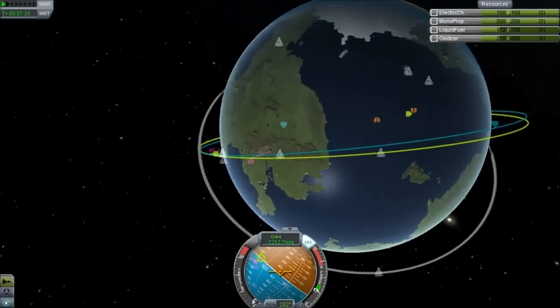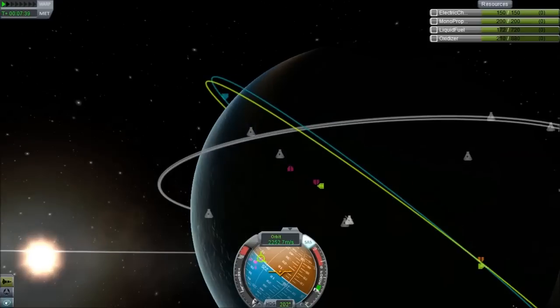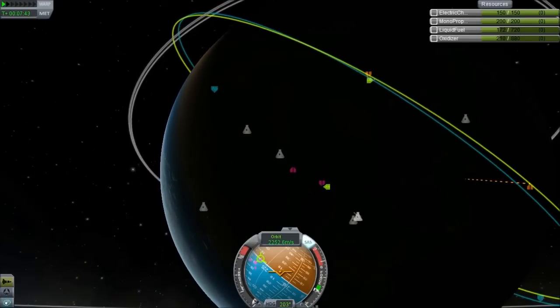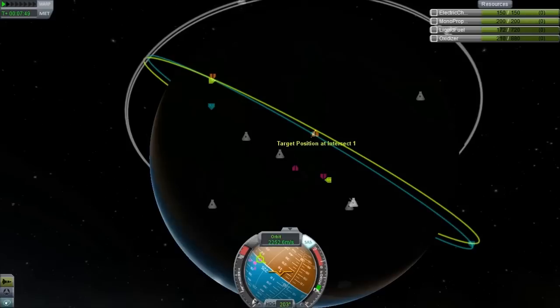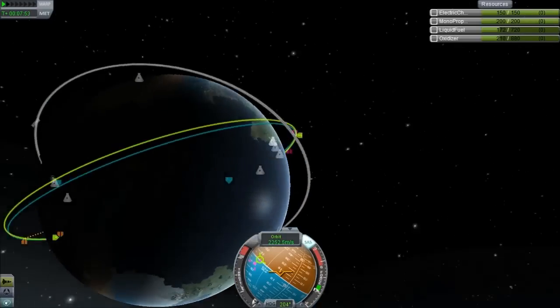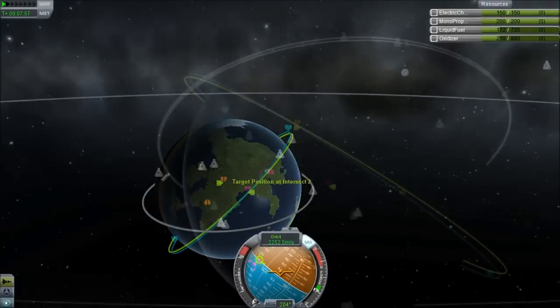Because we are in a lower orbit we are catching up on the target object — we're moving faster. Now if you launch into an orbit and you are ahead of the target the opposite is true: you want to be in an orbit slightly above it. Five kilometers is probably good enough for most low Kerbin orbit encounters.